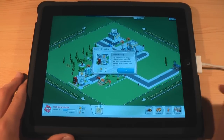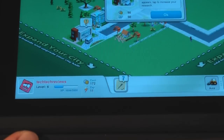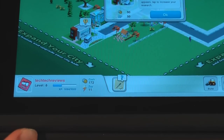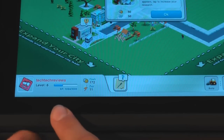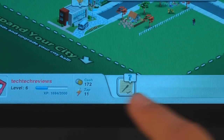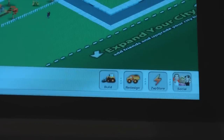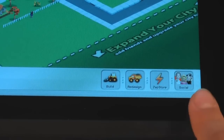On the screen here we have our current objective in the middle, and at the bottom we're presented with our taskbar. Now, if you've ever played We Rule, you'll be very familiar with this. We have our ID, our current level, how much cash we have, how much zap we have, a notice which is basically our current objective, and then we have build, rearrange, zap store, and social.